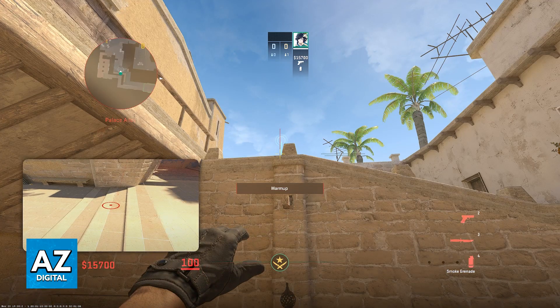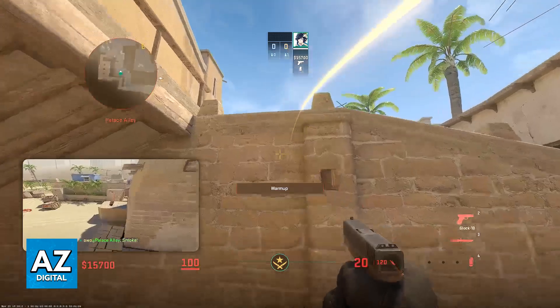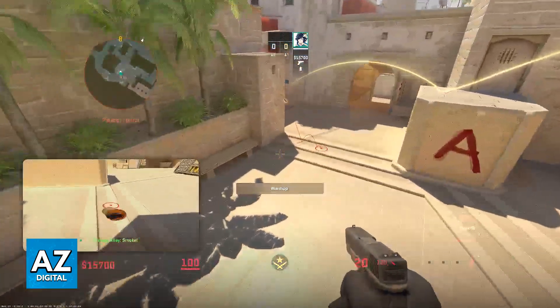Just do a standard throw — just hold left click. You don't need to run, you don't need to crouch, and you don't need to jump. Immediately upon making this throw, it is going to fly over and land right here on jungle.